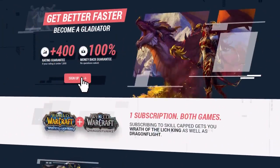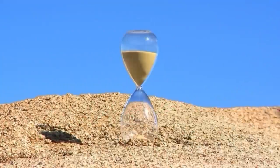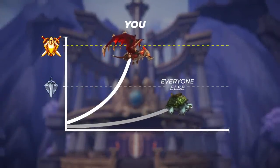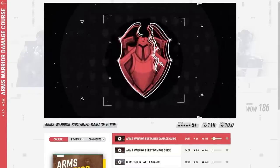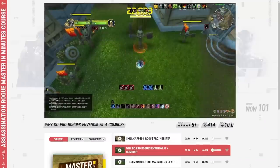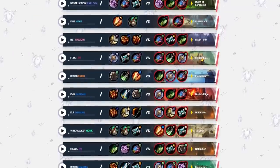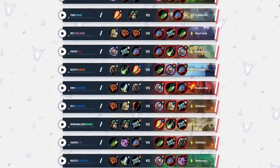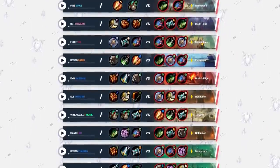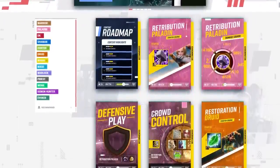Before we wrap up, we wanted to tell you a little more about Skillcapped. We are the only website that promises you will gain at least 400 rating while using our guides. Instead of wasting time painfully figuring out PvP on your own, Skillcapped has streamlined the entire process and is guaranteed to deliver results. Our website features epic class courses that teach you the exact fundamentals needed to climb in WoW Arena, and in the time it takes to get a solo shuffle pop, you can learn advanced skills in our Master in Minutes guides. We also have hundreds of solo shuffle commentaries where expert players teach you the secret strategies to beat the toughest lobbies. Check out Skillcapped.com using the links below.